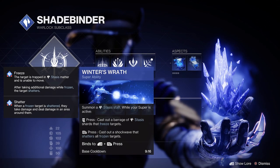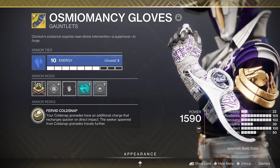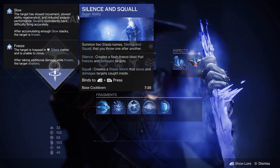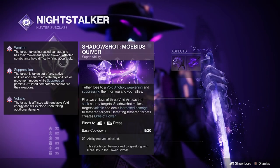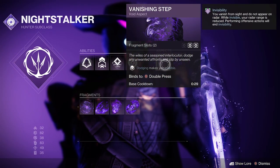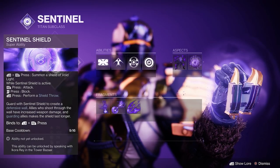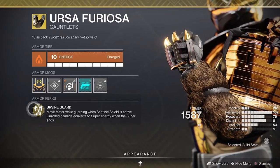Moving onto loadouts: we had a warlock running Shadebinder for add control, combined with Osmiomancy Gloves for double stasis turrets. Our hunter also ran stasis for add control along with Renewal Grasps to buff Duskfield grenades. However, you could also run the tether for add control along with Omni Oculus armor for infinite invis. Finally, our titan ran Sentinel Shield for add control as well as Ursa Gauntlets to generate additional super energy.